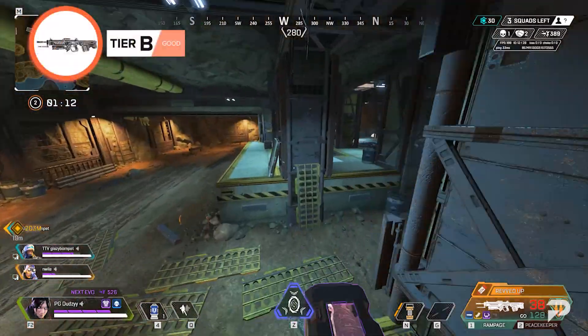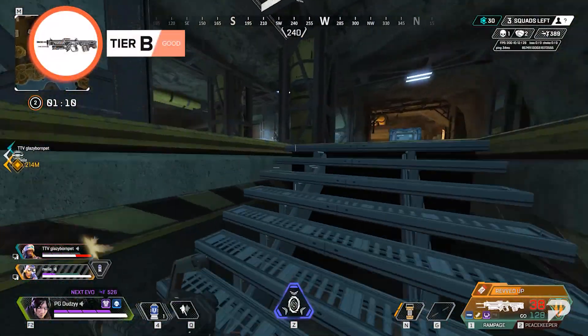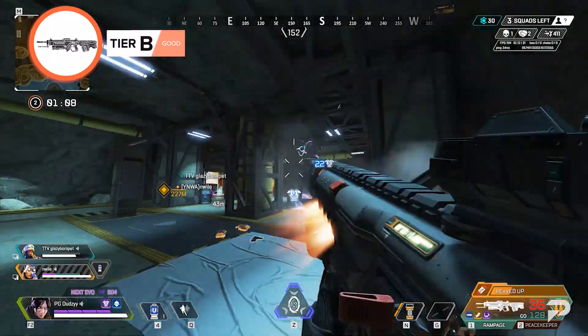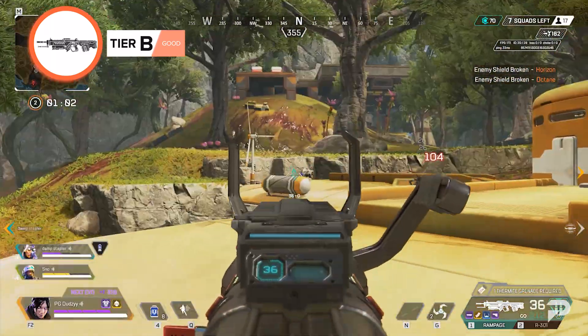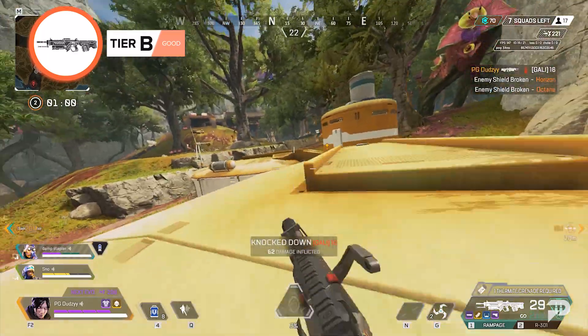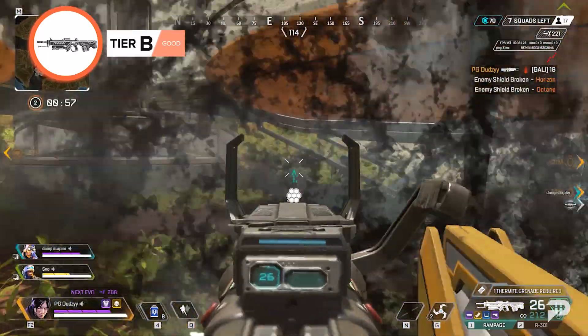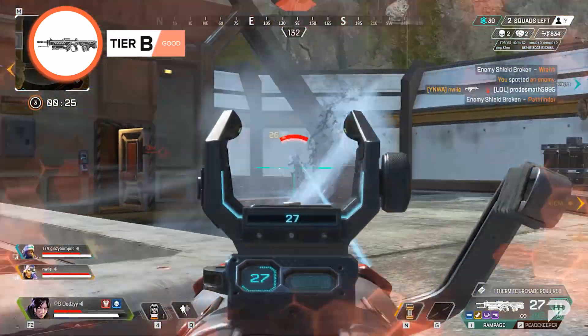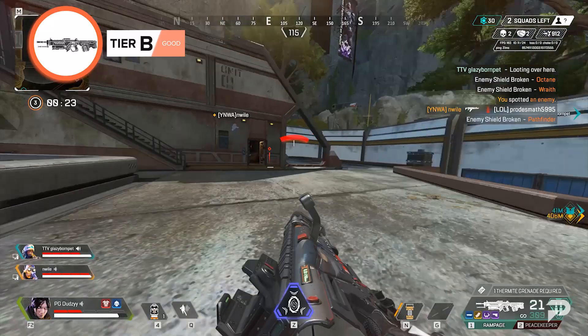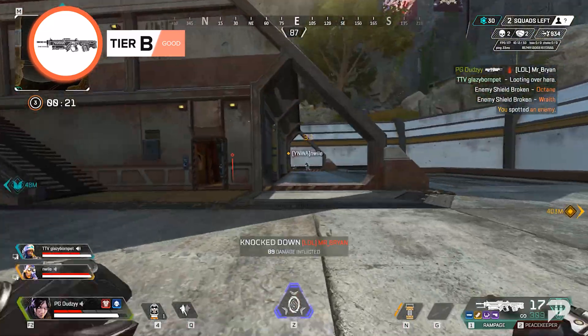Rampage. The Rampage is a strong weapon, and when charged with a Thermite it's A-tier. The slow fire rate can hold the Rampage back at times, but its large magazine size and solid damage numbers means that this weapon is strong at mid-range even when uncharged. Despite being in the crafter and getting some nerfs like the rest of the LMGs, the Rampage is still a pretty solid weapon.